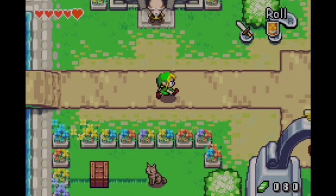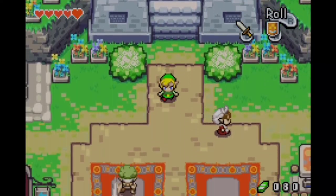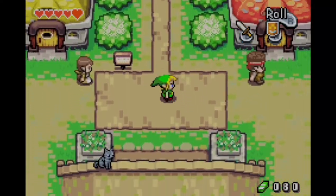The blue ones and the red ones are obviously the important Kinstones. The green ones will give you little things here and there — probably just more rupees and stuff like that, which isn't bad. Sometimes you do need rupees.